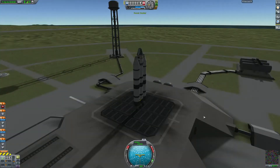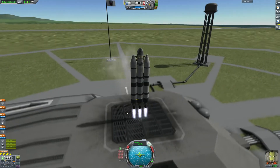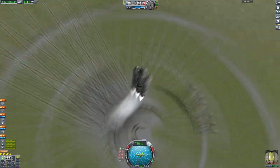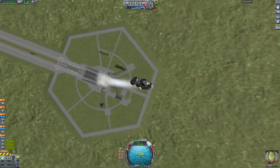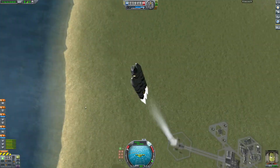Alright, we are ready to launch. Make sure that the space station is a little bit behind you when you launch and you'll catch up to it quite easily. Now we just have a pretty standard trip to orbit here.